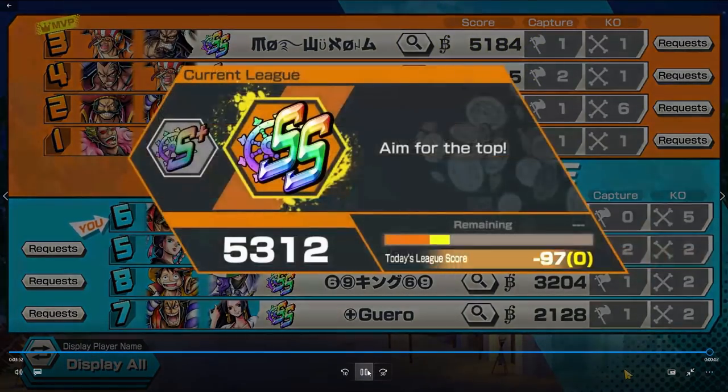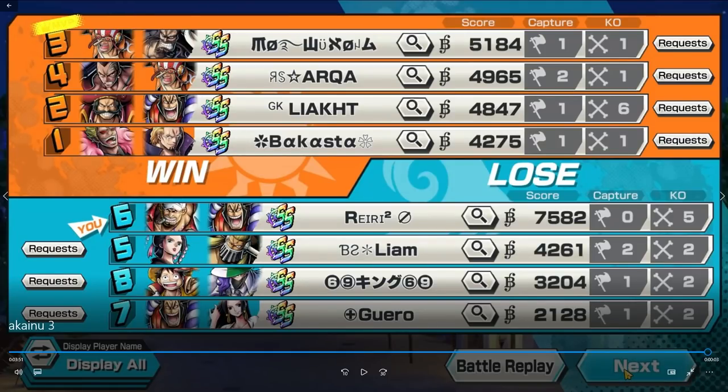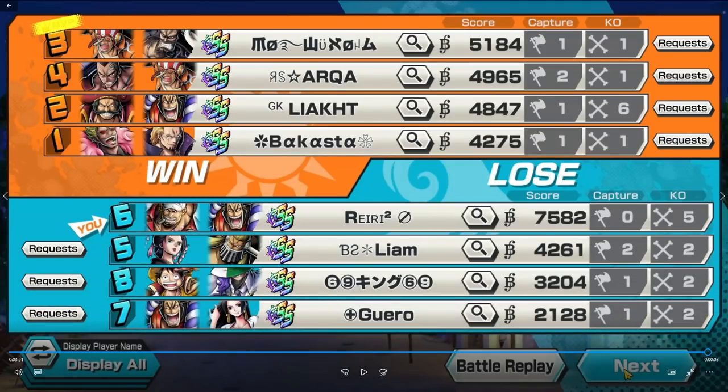Get the flag! Watch for Usopp — another Usopp sniping behind him. Doesn't look like we're gonna get it. Roger with the Kamusari — sheesh, that was a good try but we just couldn't get the flag. Good GGs to Liam too. Let's see how the green Boa player did — man probably bottom-fragged. 7.5k score, zero captures, five KOs. That Boa player got two kills probably against Odin.